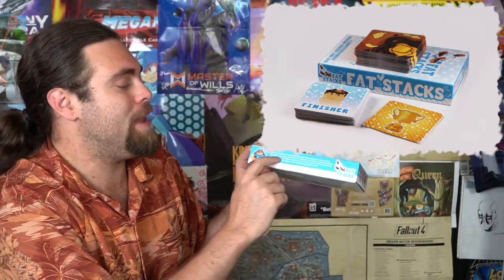In the game Fat Stacks, you're going to be playing as a pancake connoisseur. You'll be working for Mrs. Mabel Buttersberg, and in order to work for her you're going to need to participate in a battle royale involving pancakes. You want to make the fattest and largest stacks of pancakes with the best ingredients you possibly can. In the game you're going to be getting pancake cards and you'll start off with a buttermilk pancake and four cards in your hand.